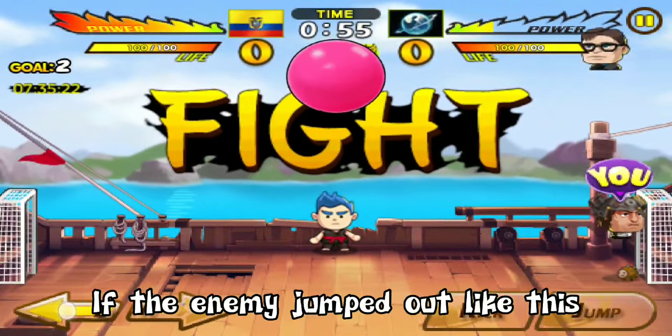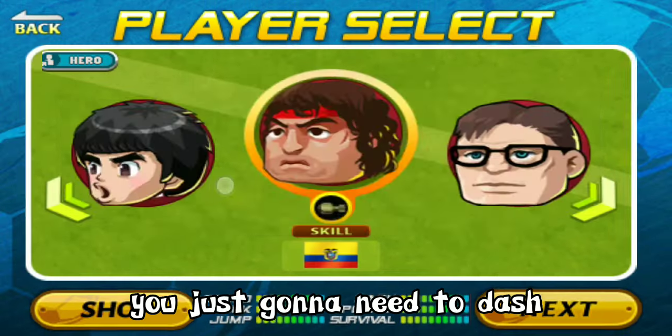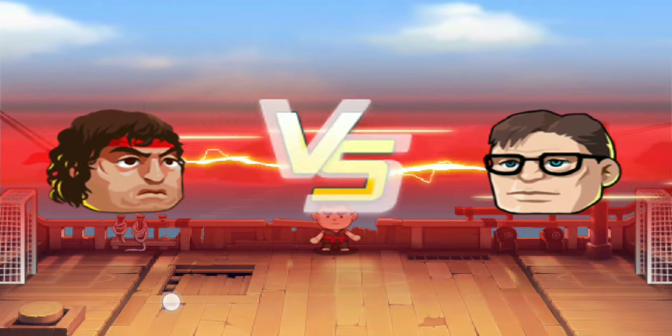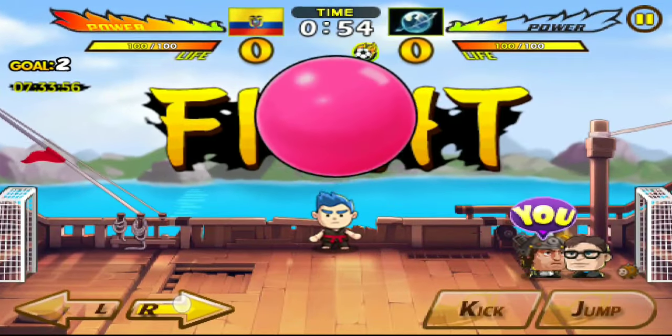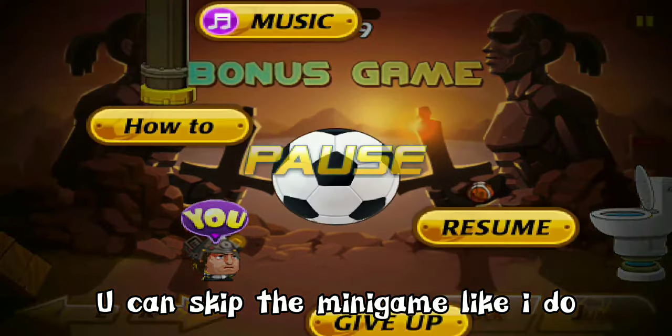If the enemy jumps out like this, do not kick the enemy — you just need to dash, like this. You can skip the minigame like I do.